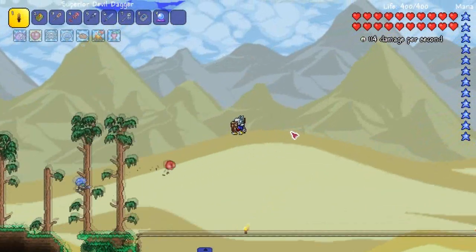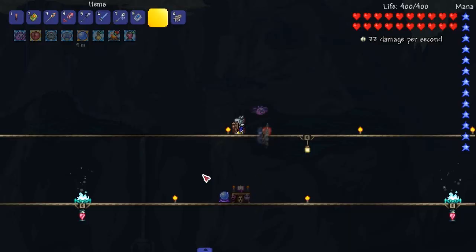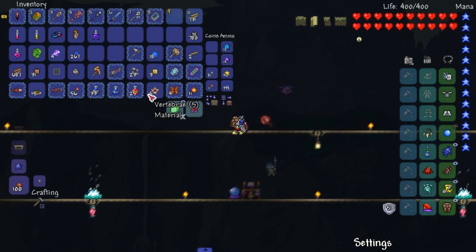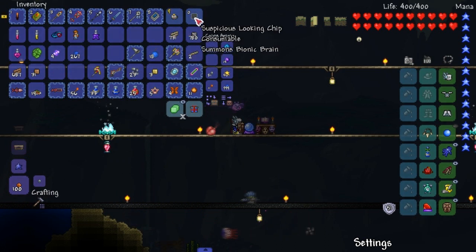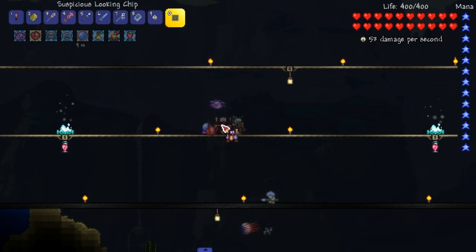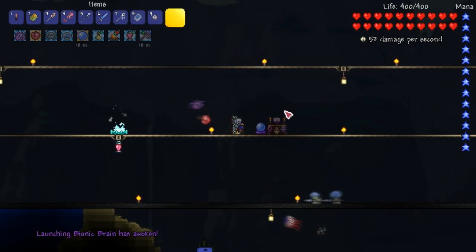How much time do we got left in the day? Not that much, so I'll set up the arena. Nighttime is here - we are ready to fight. I really need to upgrade my accessories eventually, but we are ready. We're not gonna fight both of them at once. Suspicious looking chip - I think he's pretty strong, at least the minions are. Let's get buffed and fight the Bionic Brain.